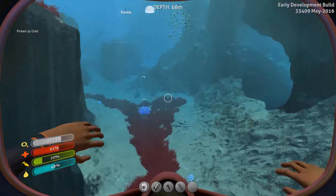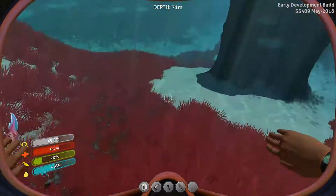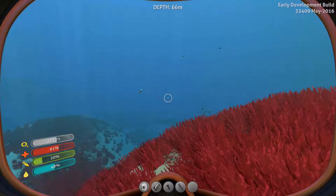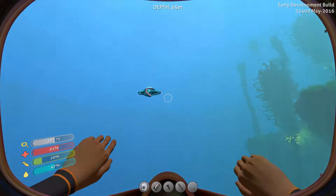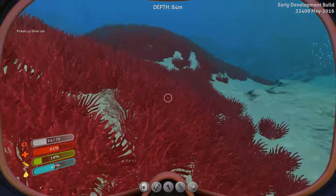Let's head down. One of the upgrades we're gonna do once we have a modification station is be able to expand our air tank, so we gain something in the lines of 40 seconds more. Which is great — that's just awesome.